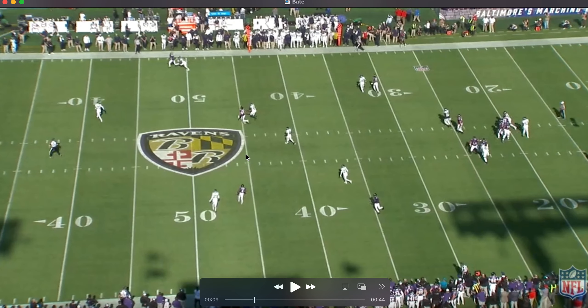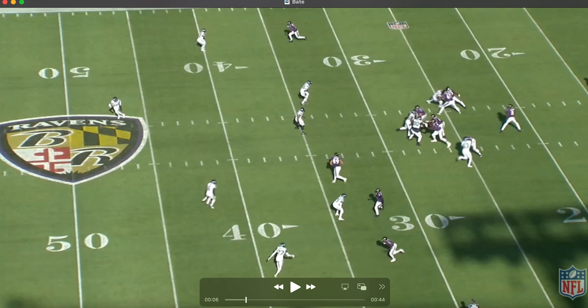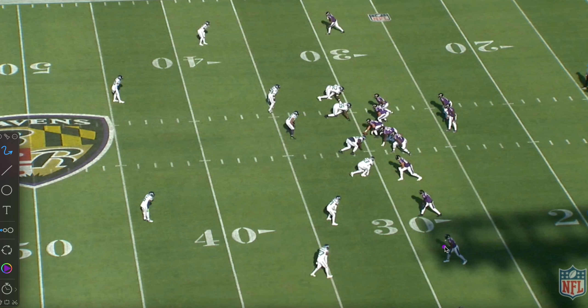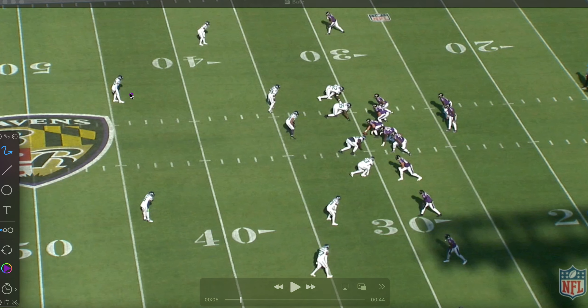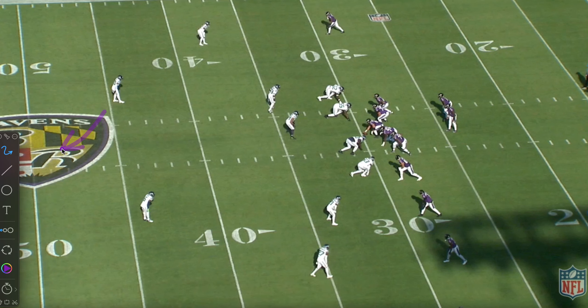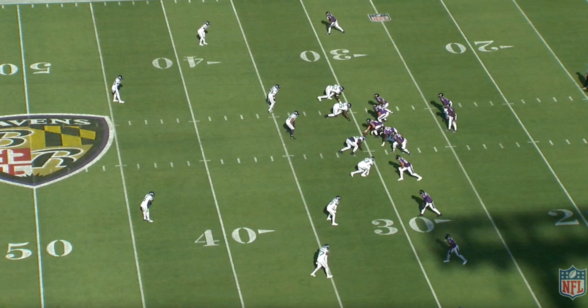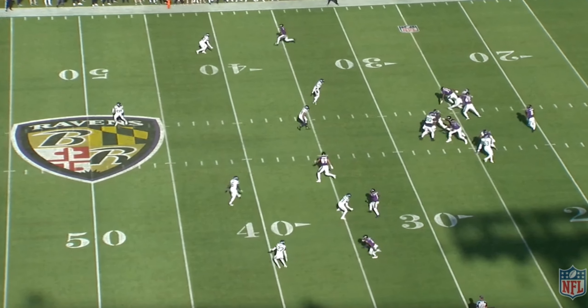That ability to downshift his gear — that's the stuff we saw from Bateman as a prospect that made a lot of folks very excited. This is the type of deep shots we want to see going to Bateman outside as the X receiver. He's lined up on the line of scrimmage, OBJ is in the slot, and Zay is the Z. I want to see Bateman and Zay outside with OBJ in the slot. If teams adjust and play the run — if a safety steps up and you're getting a cover one look — that's going to be a lot more open, and the Ravens need to make them pay.